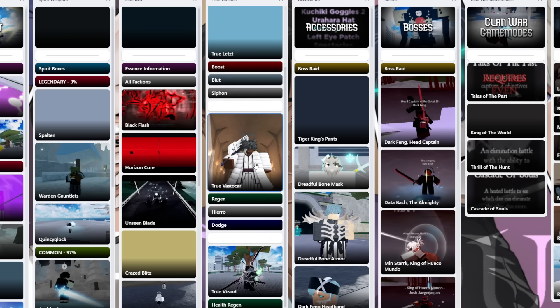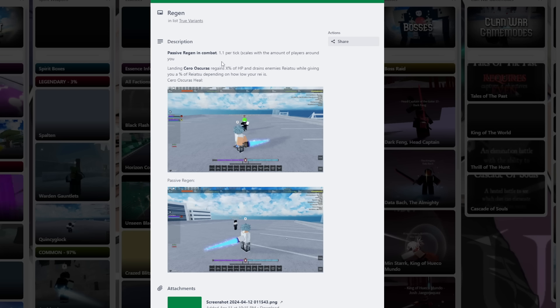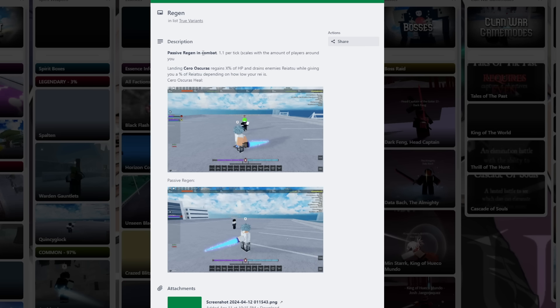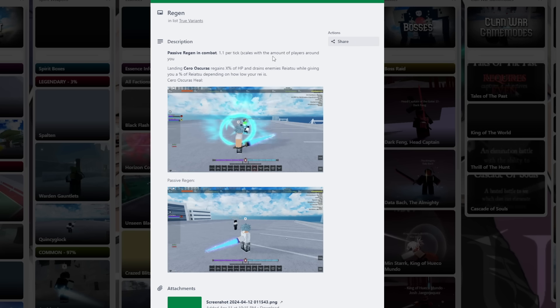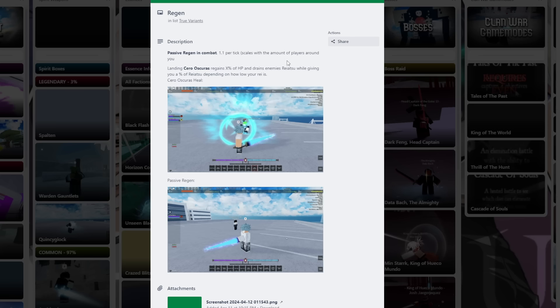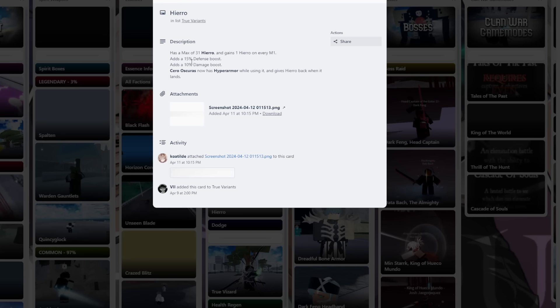Now for true Vastakor, we got Regen, which was known to be the top — the peak, the pinnacle. But they nerfed it like three times unfortunately. You get 1.1 per tick of passive regen in combat, so yes you do heal while you're in combat. A lot of people will still argue this is one of the best variants as a true Vasto, but me personally it's honestly okay. And Serra Oscaris regains a percentage of your HP and drains your enemy's Ryatsu, but most people block Serra Oscaris. And then we got Hierro — they just nerfed it.